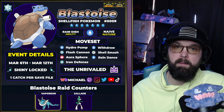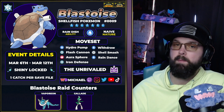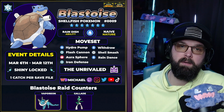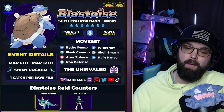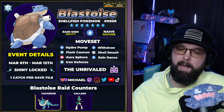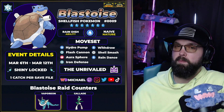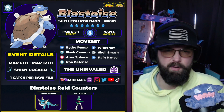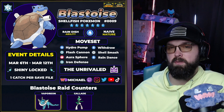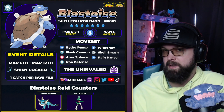It does have Hydro Pump which is basically its signature move — a big water damage dealing move. It also gets Flash Cannon so it is going to get STAB for its Steel Terra which can be a little bit difficult. And we've also got Aura Sphere, which helps cover some of the weaknesses this Pokemon would have had. On top of that, we do get Iron Defense, so this one is definitely going to be a little bit more difficult for physical type Pokemon to break through. We're probably going to be looking more at special type attacking Pokemon.